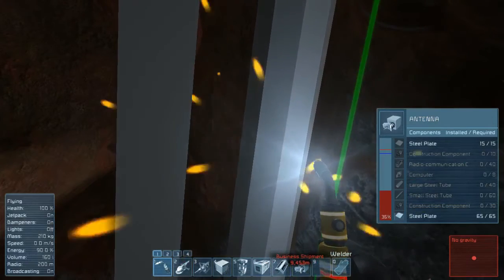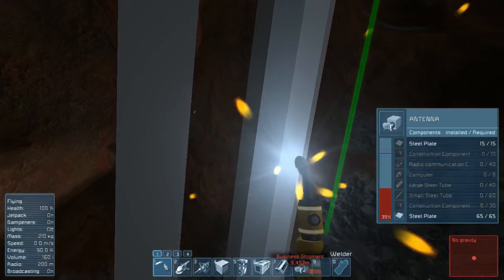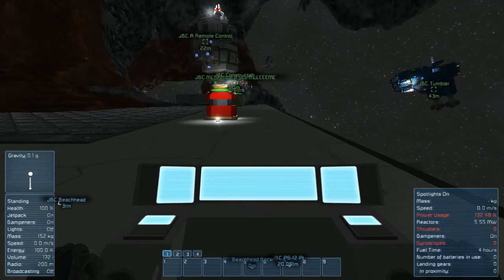Hello, John Brewer here. This week we're going to talk about communications in Space Engineers. As the base of Beachhead grows and we need to project ourselves further and further out, having good communications is increasingly important.